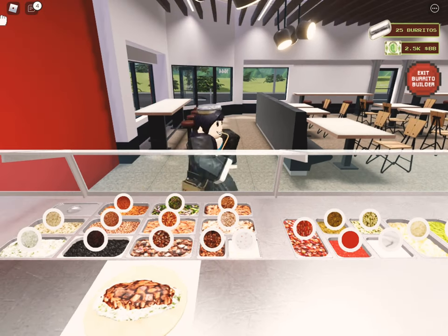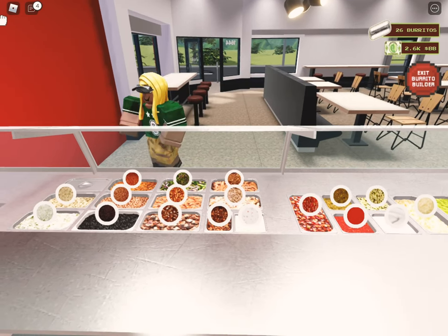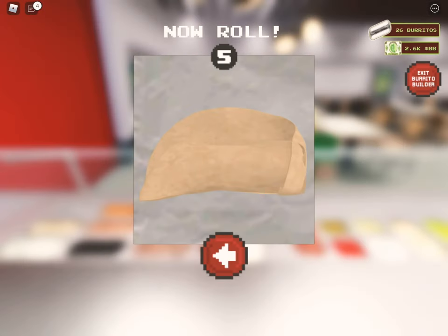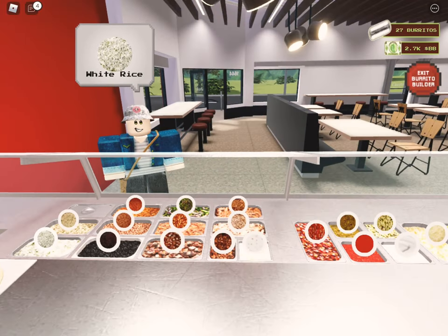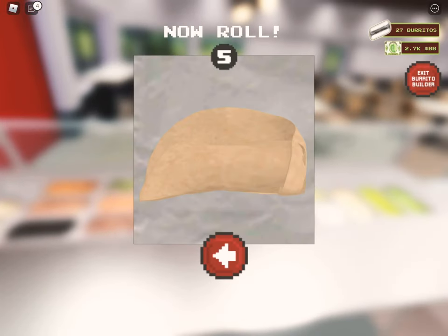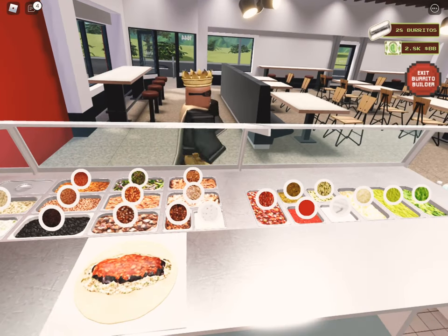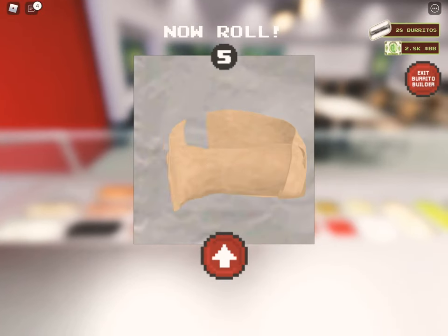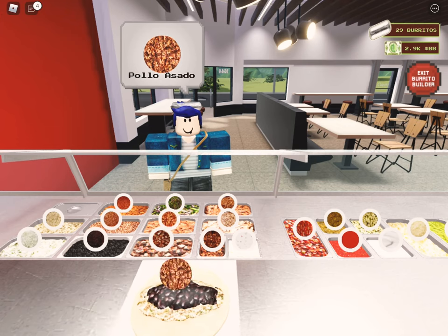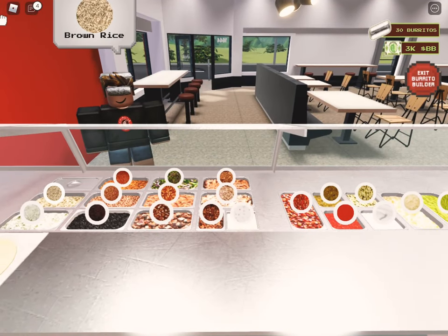White rice, pinto beans, steak, sour cream - starting to speed up so we have to speed up. We need 35 to get all items. There are no secret items, so don't think there are - don't pass 35 unless you want to do it for fun. I'm a god player because I made it to 65 or 75 on my old account, but it wasn't easy because it goes so fast. Brown rice, black beans, corn, and guac - okay, 30! Now we just need five more to get all the items.